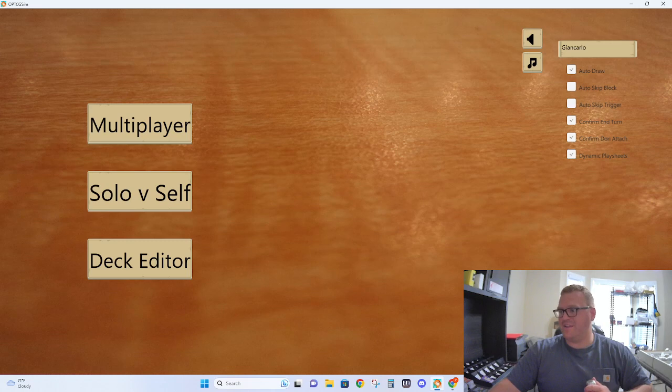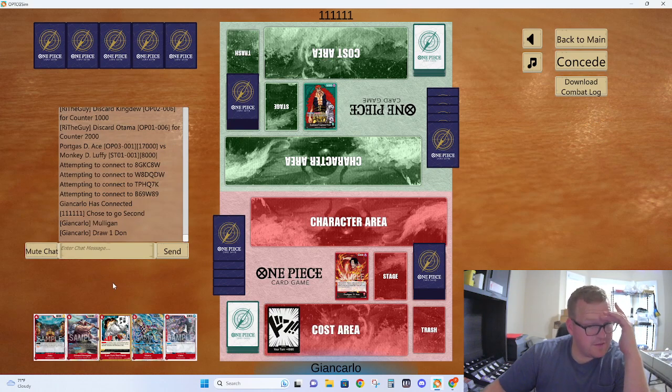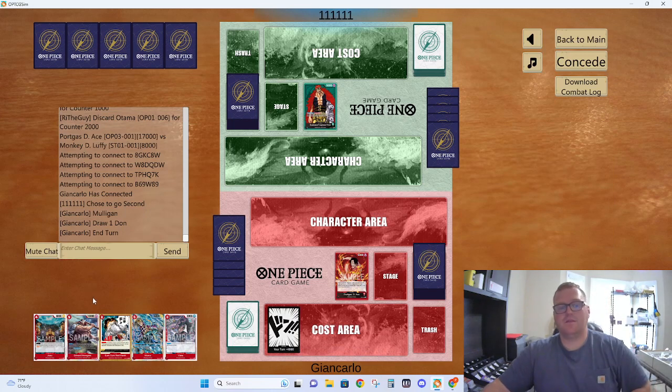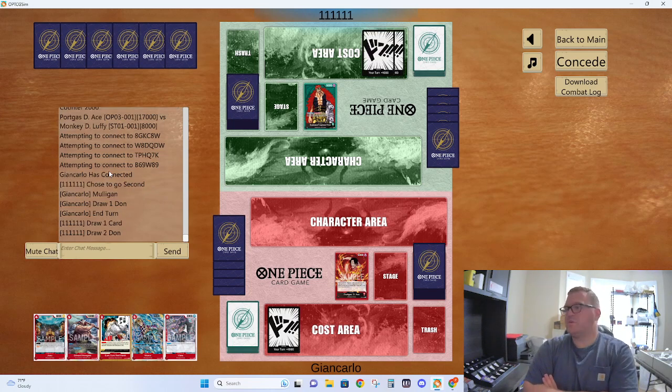We got Eustace Kid. I'm going to mulligan because I have no answer to Bonnie. We have a Vista and a Redhawk and no one-drops, so we're going to pass — that's okay. Eustace Kid in set 3 — I wonder what his deck does. What does Kid gain in set 3? Nothing really, right? I'll be honest — I don't think he gains too much.